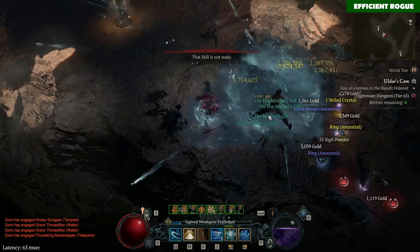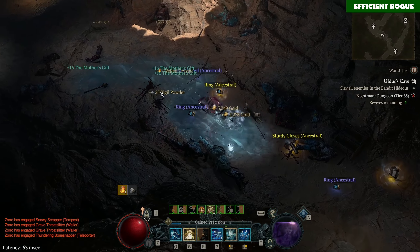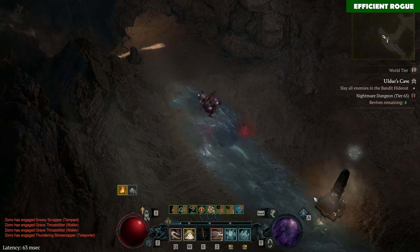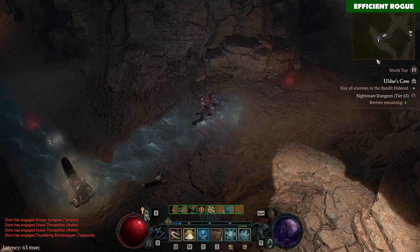For me this was the scoundrel's kiss ring, and if you've also found one of them, you could also maybe swap to rapid fire. It's just very powerful — the most powerful build I believe right now.